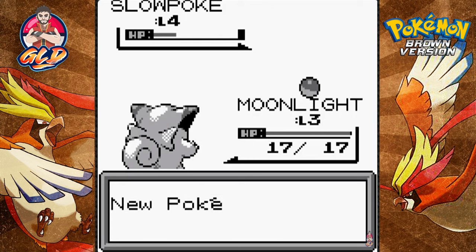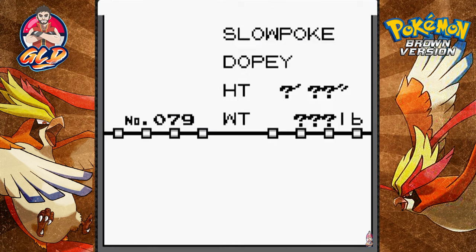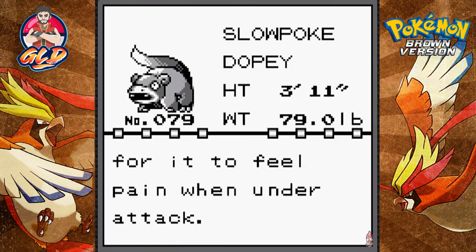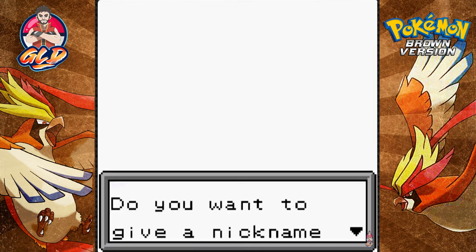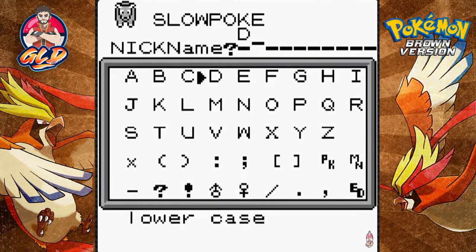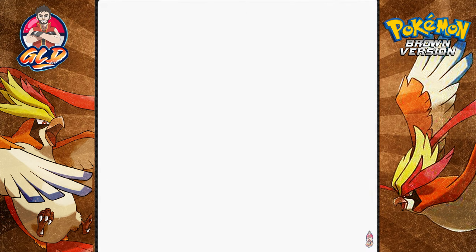We got ourselves a Slowpoke! Unfortunately we can't use it right now. The Pokédex description reads: 'The Dopey Pokémon — incredibly slow and dopey, it takes five seconds to feel pain when under attack.' The description said it itself, so let's call this guy Dopey.